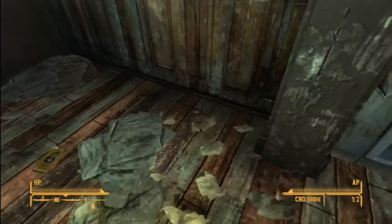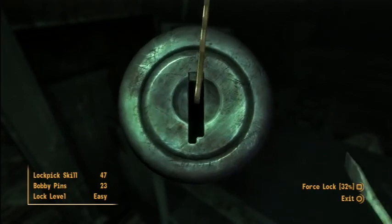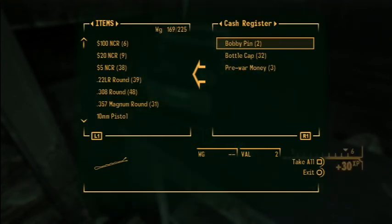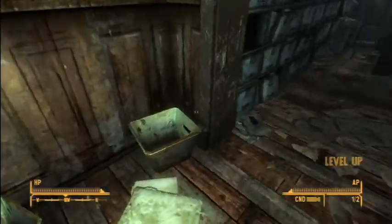This is interesting - it's kind of like the Nipton Hotel locked cash register. I hope there's some good stuff in here. Nice - 32 bottle caps, bobby pins, excellent! And we leveled up!